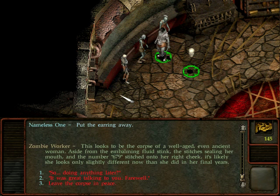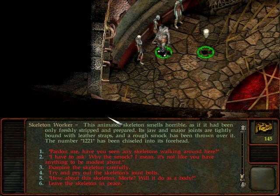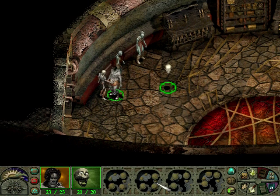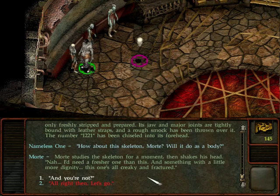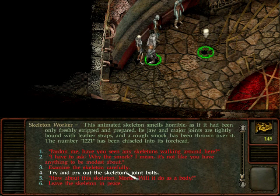This looks to be the corpse of a well-aged, even ancient woman. Aside from the embalming fluid stink and stitches sealing her mouth, with number 679 stitched under her right cheek, she likely looks only slightly different now than she did in her final years. And there's a skeleton worker. Let's examine the skeleton carefully - how about this one, Morty? Will it do as a buddy? He says the same thing - he doesn't like it.